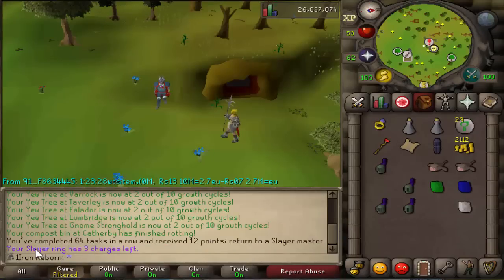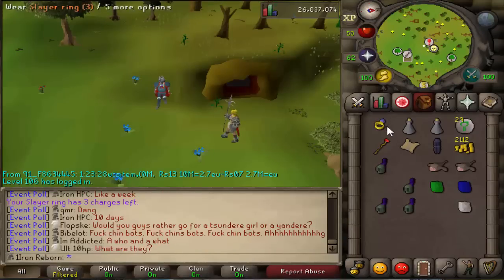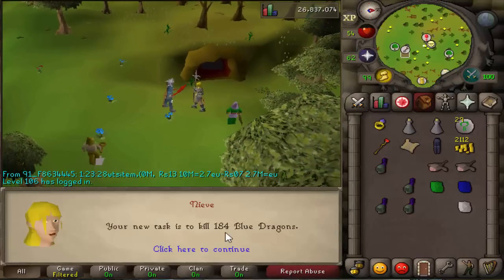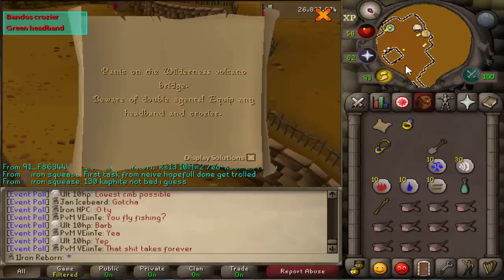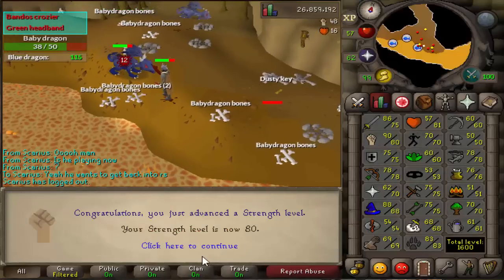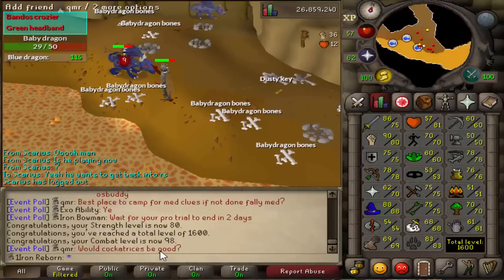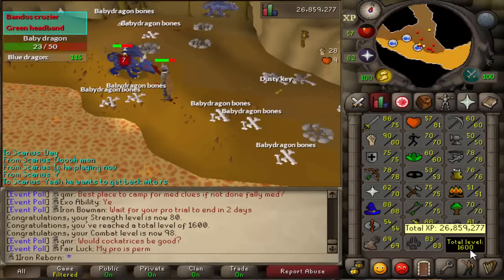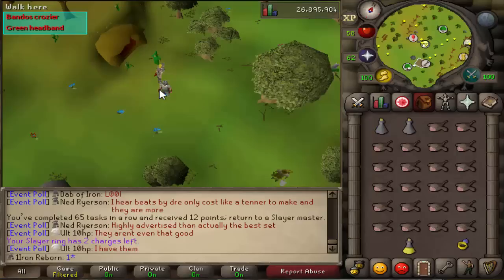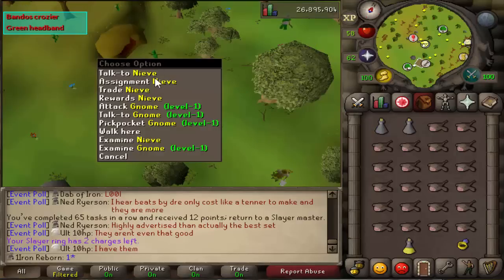Back to Slayer — that was our 64th task, and we did get a hard clue scroll. No rune items, surprisingly. Oh my — that is a lot of baby blue dragons! Our clue luck has just been god awful. Repeat clue. Level 80 Strength, which brings us to 98 combat and a total level of 1600 — that is a great achievement. 115 baby blue dragons left so we'll do that. Very fun task of blue dragons complete.